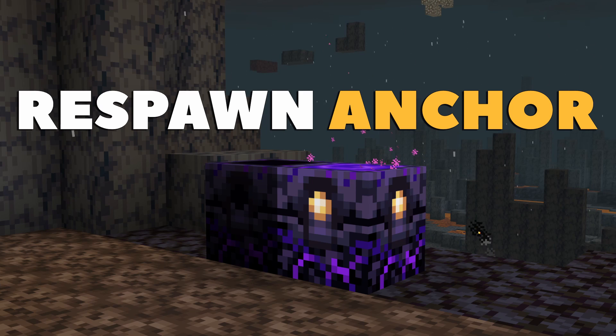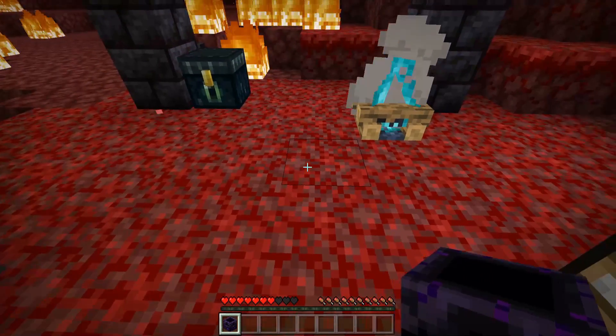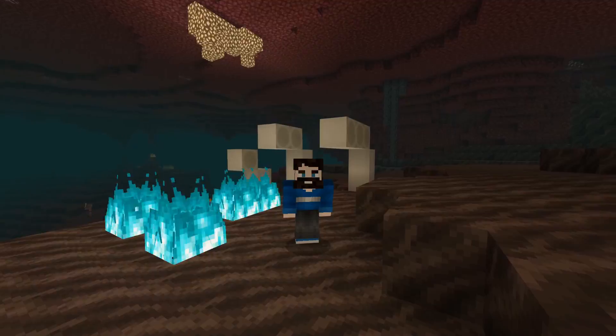So how do you get your hands on this brand new shiny technology? The respawn anchor can be crafted with 6 crying obsidian blocks and 3 glowstone blocks, making this a relatively easy item to get fairly quickly, especially if you have a silk touch diamond pickaxe.